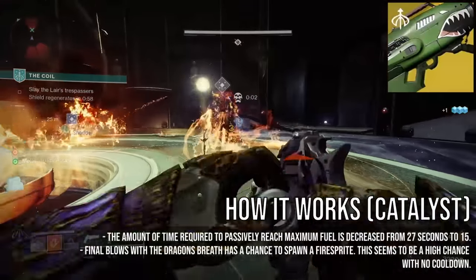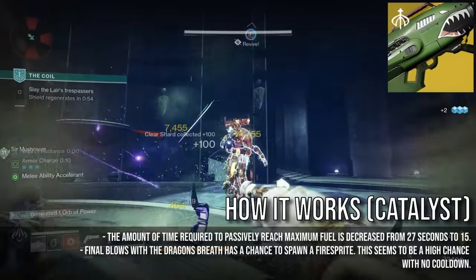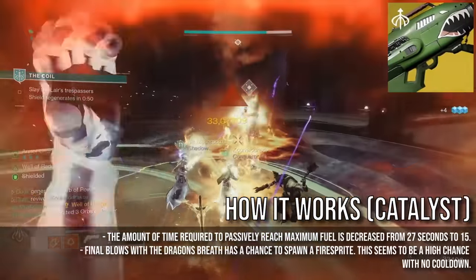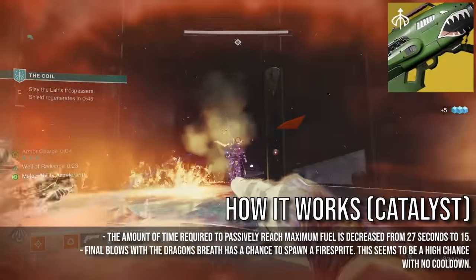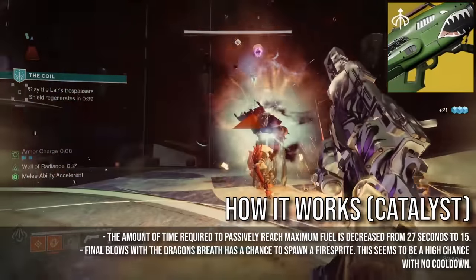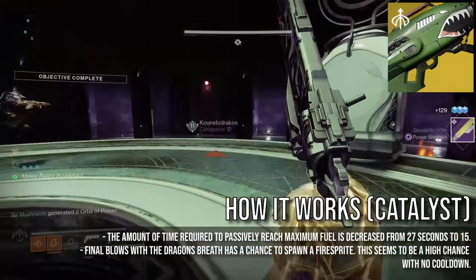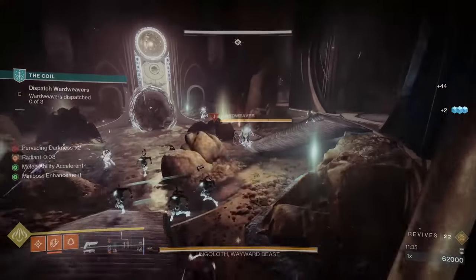The time required to reach max stacks with the catalyst is around 15 seconds, but without it is much longer at 27 seconds. Another way you can cut down this time is by causing ignitions. This also includes ignitions caused by the Dragon's Breath itself, or any of your other solar weapons and abilities. A direct impact of a Dragon's Breath on a target will guarantee ignitions, and this alongside the catalyst reducing the base time will give you the best results.